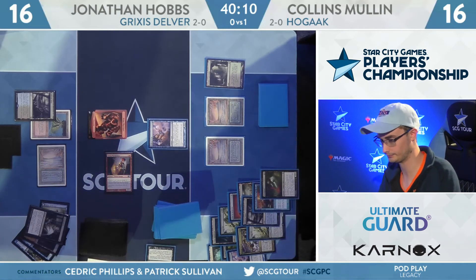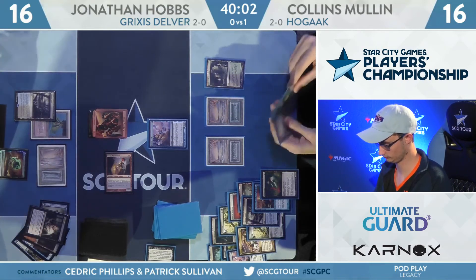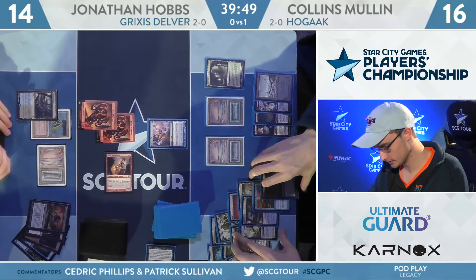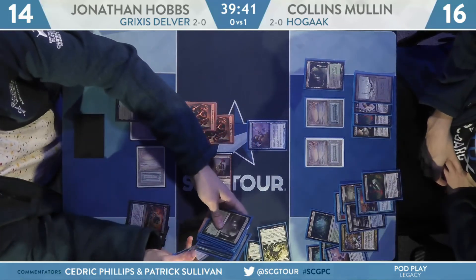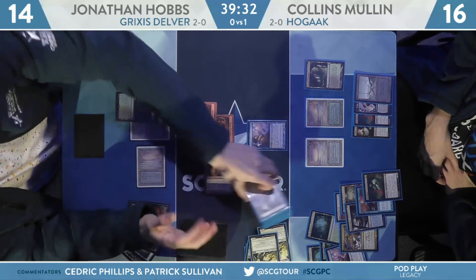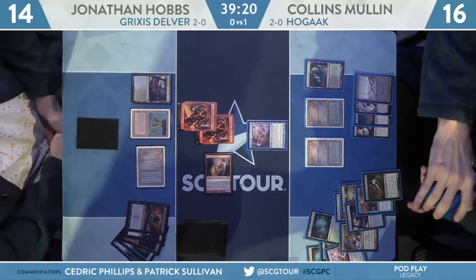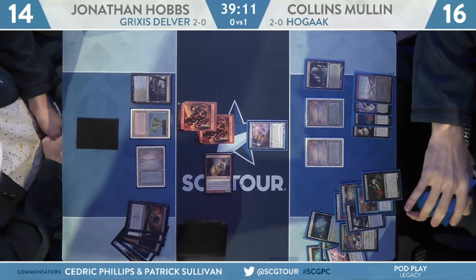Looks like we're going to go toward Cabal Therapy first. Another issue with the Surgical Extraction line is it just increases generalized exposure to cards that Mullen can mill off the top — like this Cabal Therapy, which would have nothing to do if the Bloodghast weren't part of the equation. Mullen appears to be therapying himself. His hand is face-up because of Surgical Extraction: Bloodghast, Hogak, Bridge from Below, and a Swamp. If Surgical had taken care of Bloodghast in the draw step, we'd be looking at Bridge from Below, Hogak, and a land — and that's it. This game is getting more and more difficult for Jonathan Hobbs.